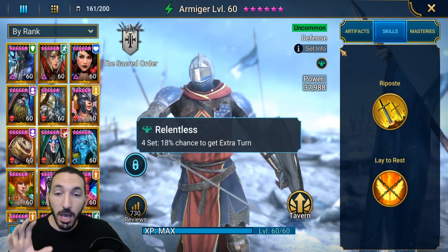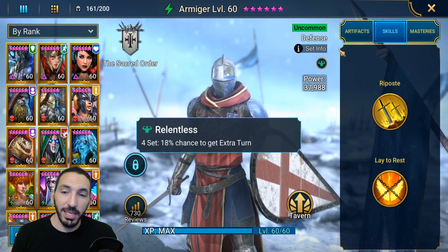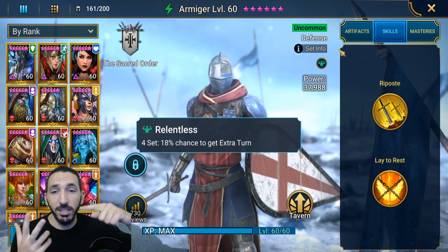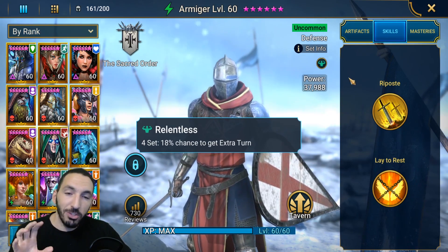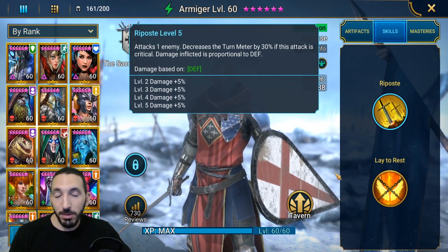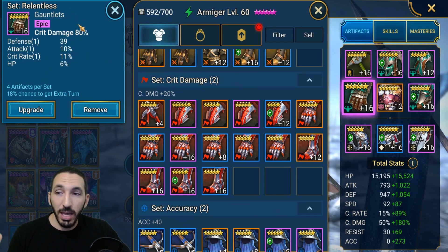A more free-to-play account can use speed sets, accuracy sets, and maybe defense sets — anything that gets you to 200 accuracy, as much speed as possible, and 100% critical rate. If all you need is turn meter control, just go for 100% critical rate — don't worry about critical damage. Go for critical rate gloves instead of critical damage gloves, since 6-star or 5-star critical rate gloves give you 50% or 60% respectively, making it way easier to reach that 100%.